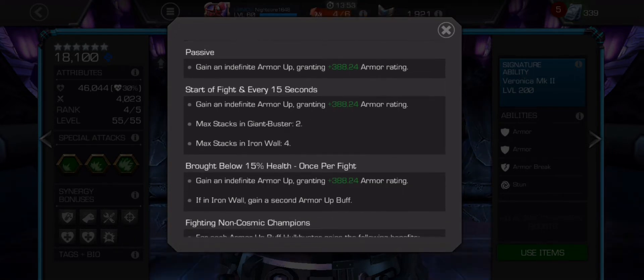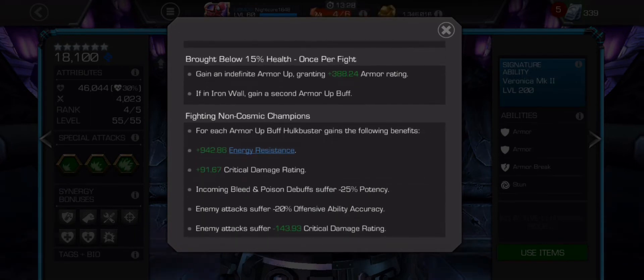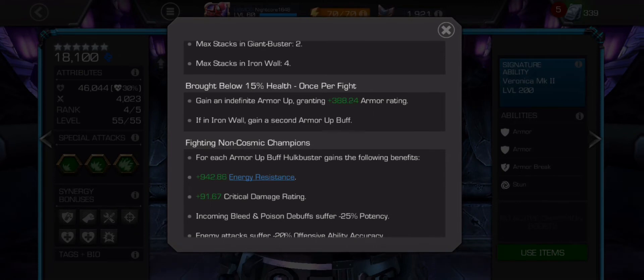Every 15 seconds you gain an armor up. In Giant Buster mode — which is when you'll ever use him on attack — you can have a max stack of two without looking at the signature ability. When he's on defense or you're coming across him in a quest, he can have a max stack of four. Once brought below 15% health per fight, you gain a third armor up without any synergies, and in Iron Wall mode you gain two armor ups.